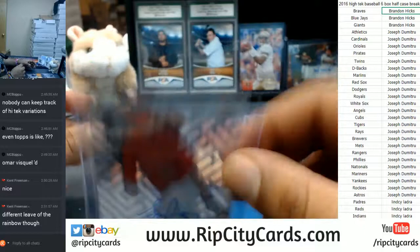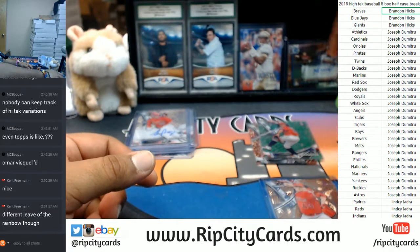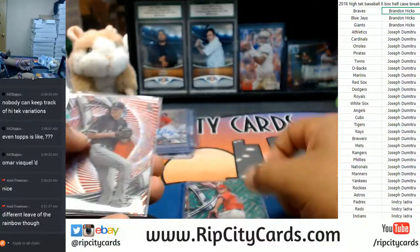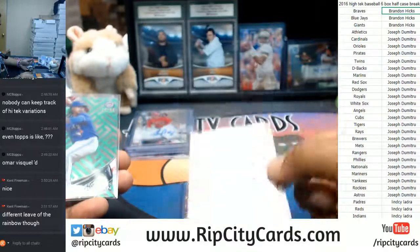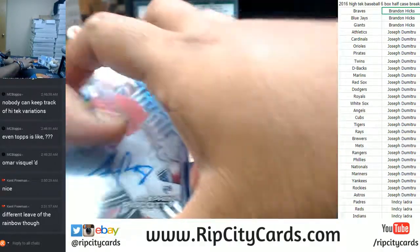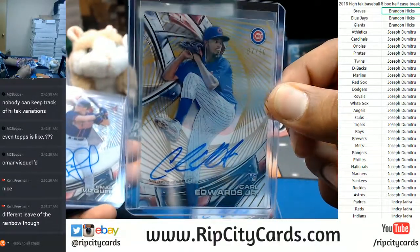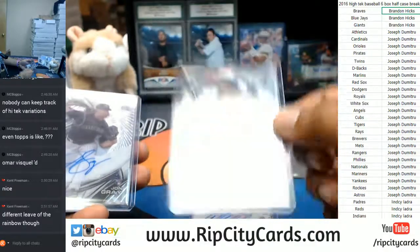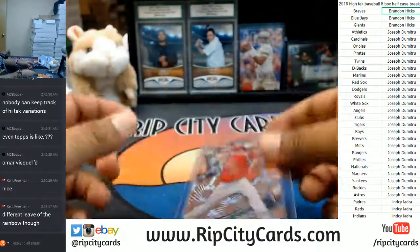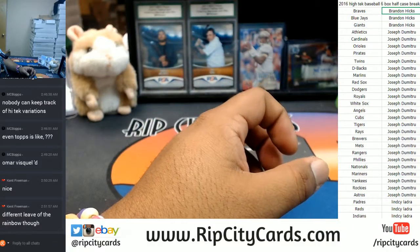That is the sixth and final auto of the break. To recap: 1099 Jose Berrios; an orange Chris Sale not numbered for the White Sox, might be a short print; Marcus Stroman 1099 for the Blue Jays. Autographs: Steven Piscotty for the Cardinals; Carl Edwards Jr. for the Cubs and another one numbered 250; Omar Vizquel Indians; Jon Gray Rockies; Miguel Ceno Twins. And that my friends was 2016 High-Tech Baseball six box half case break. Thank you very much guys, we'll get it out to you.